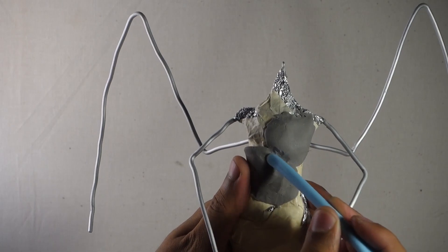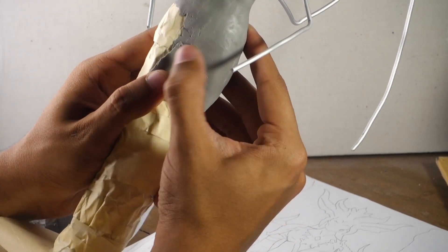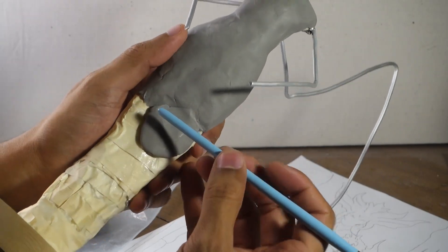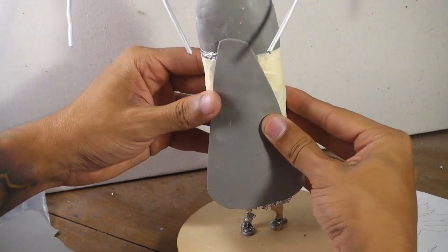Once you've got the aluminum to a desired thickness, you always want to make sure not to make it too thick because you're going to put a layer of clay over that, and you don't want the piece to look too bulky — unless that's what you're going for. For this sculpture, she's a thinner woman, so I didn't want too much aluminum.